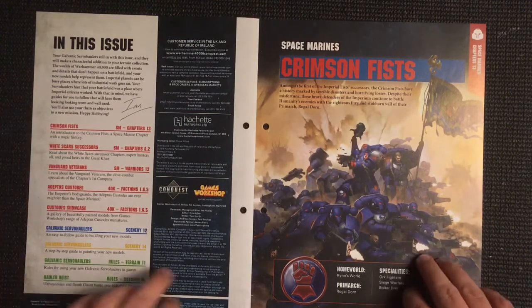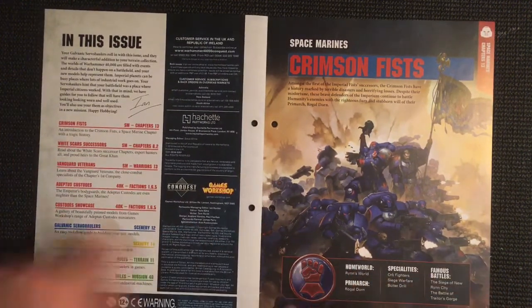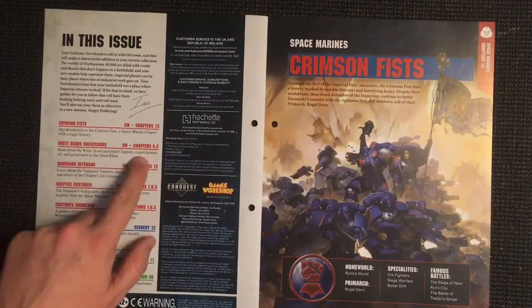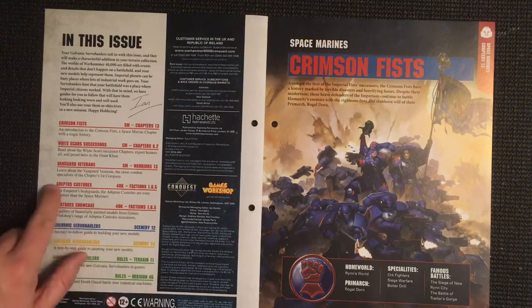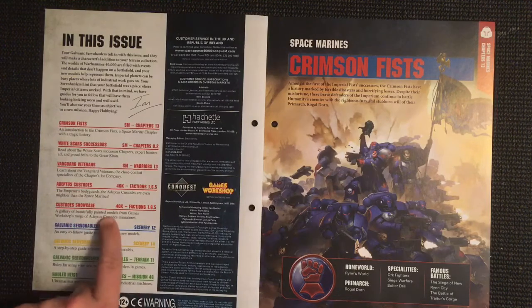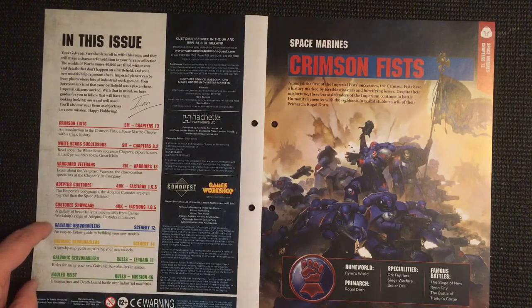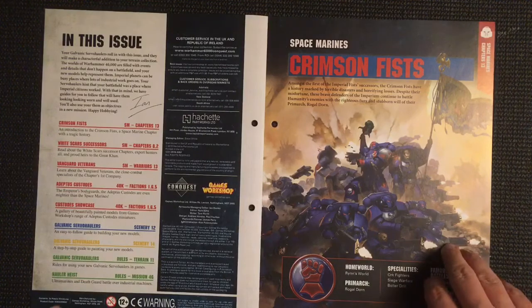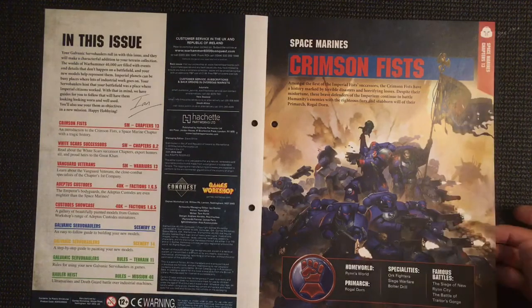With that in mind, we'll have guides for you to follow that will have them looking worn and well used. You'll also use them as objectives in a new mission. Today we'll cover the Crimson Fists, White Scar successors, Vanguard Veterans, Adeptus Custodes showcase, how to build our galvanic servo haulers, how to paint them, rules for terrain 11 galvanic servo haulers, and mission 46 Hauler Heist - Ultramarines and Death Guard battling over industrial machines.